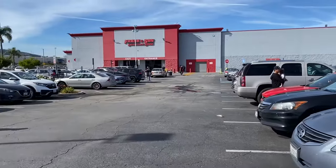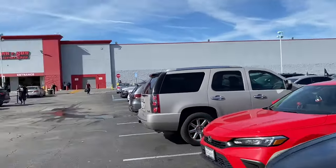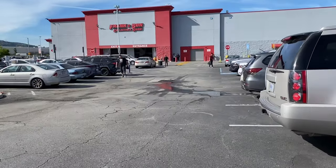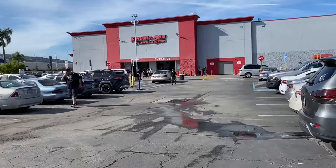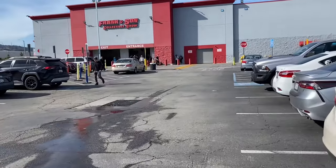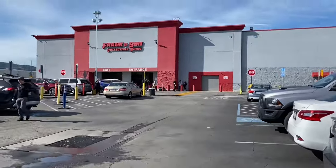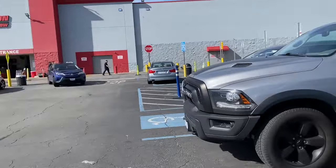There's also a Benihana right there, so usually the Benihana is busy and that's also a reason why the parking lot is packed. This is the Frank & Sons building — it's an old Costco slash Sam's Club building. We're gonna go in there and check it out so you guys can see what it's all about. Hopefully you enjoy.